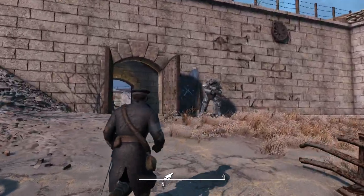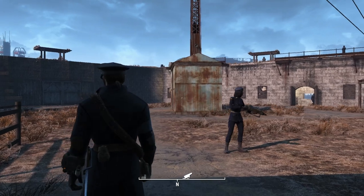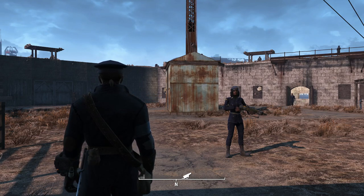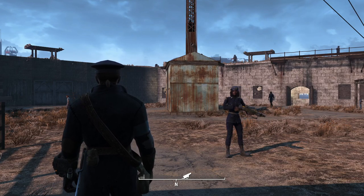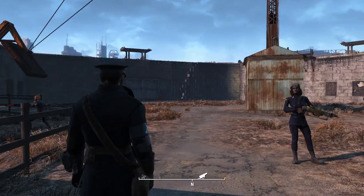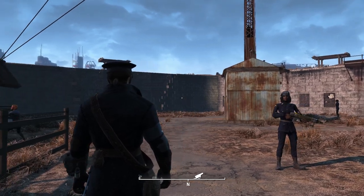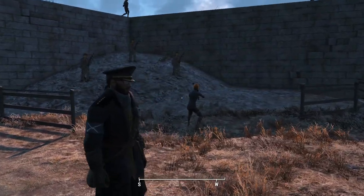We'll enter through the main gate now. As we enter, the first thing you'll notice is the radio shack. I felt the little ramshackle shack given to the comms officer wasn't really sufficient. I didn't want to change the silhouette of the castle too much, so I kept all the functional stuff in the star points. Next to this we have the shooting range for our Minutemen to train.